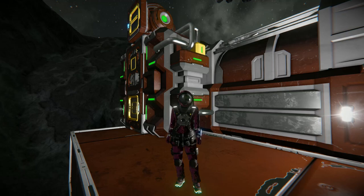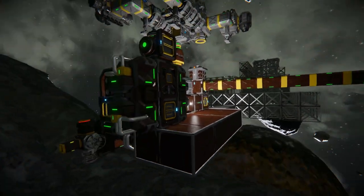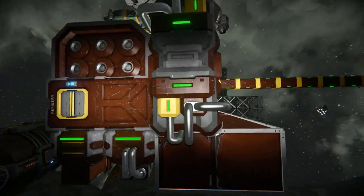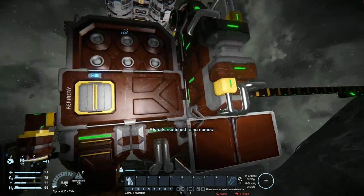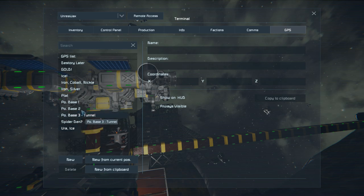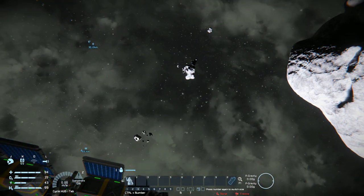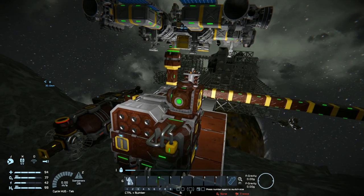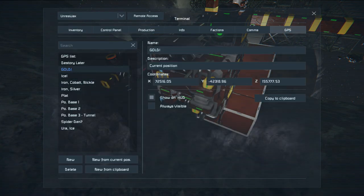Hello and welcome back to Survival Mode in Space Engineers. This was originally going to be out on Friday, but they decided to release some new DLC and updates, so I had to look at that first. Since the previous video, I've managed to find some gold — 30km away — which resolved the issue of needing that for the old modules. So let's go ahead and turn that off.